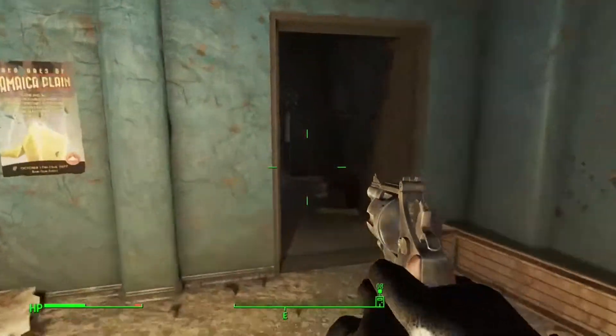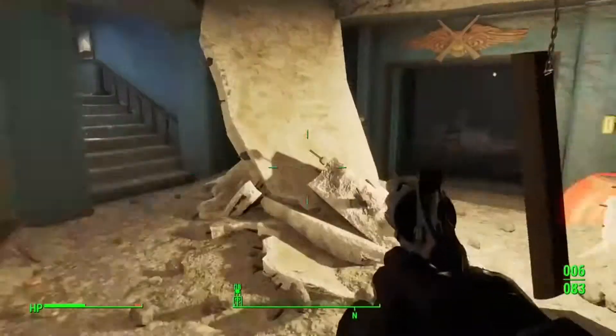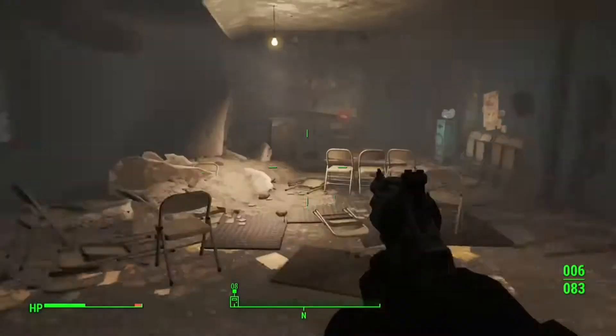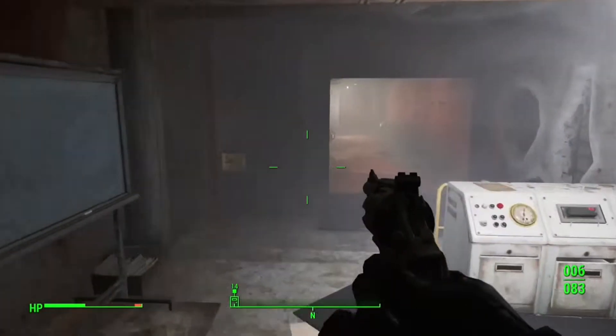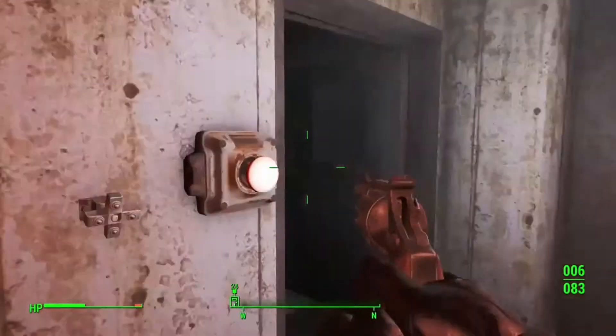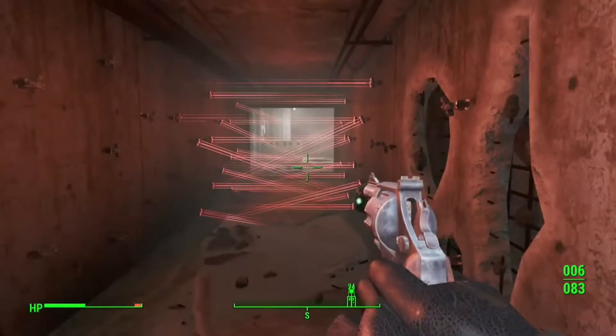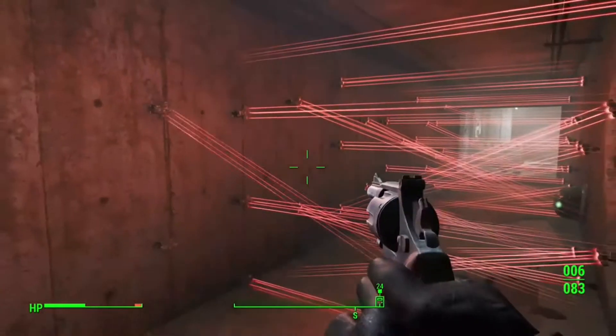Underneath Jamaica Plains you'll see all these rooms. You just want to go to the one with the double doors, then go through this door here. You'll see that it's closed or reset because I've already done it — it won't be for you. If you just press the button it'll reset them all and you can start it all again.